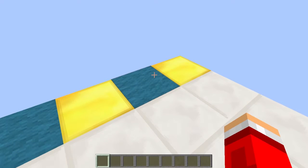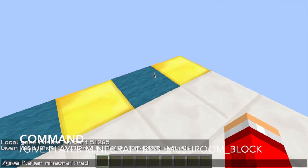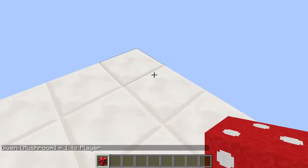First we are going to start off with some mushroom blocks. Type /give your name or player, then press Tab to auto-complete the command. This is the first one.